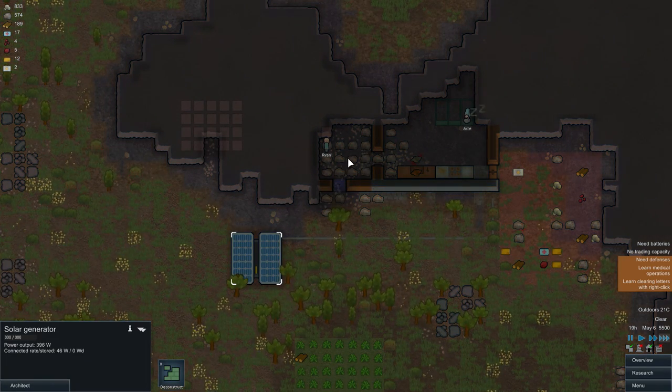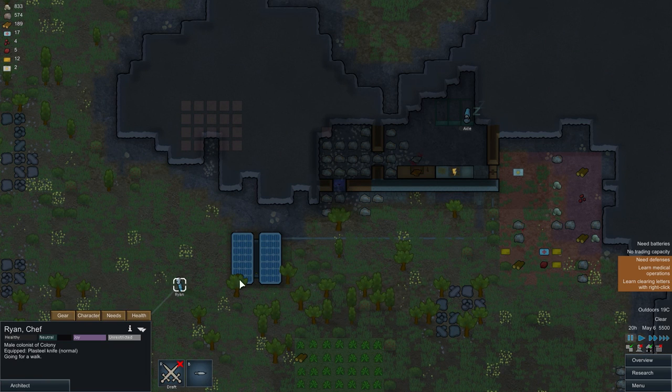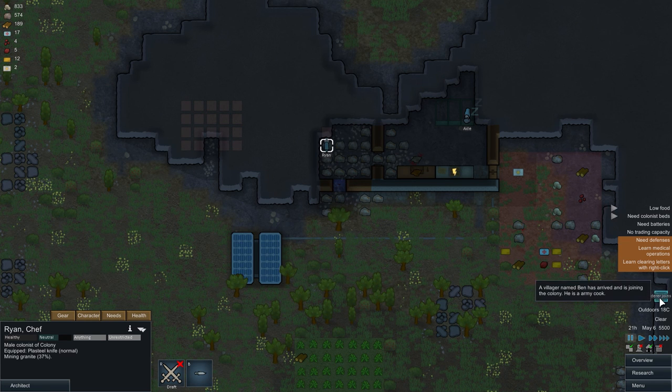The cooler will require some energy, but it will cool this room down to a decent temperature and allow you to store items in it so your food will not rot.